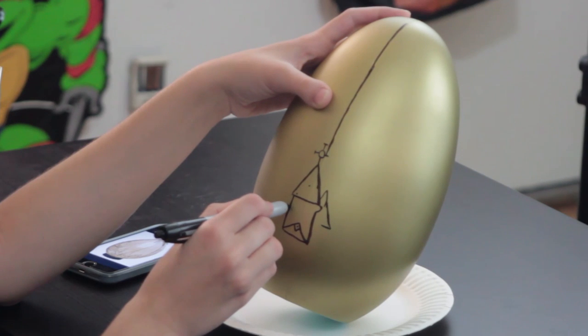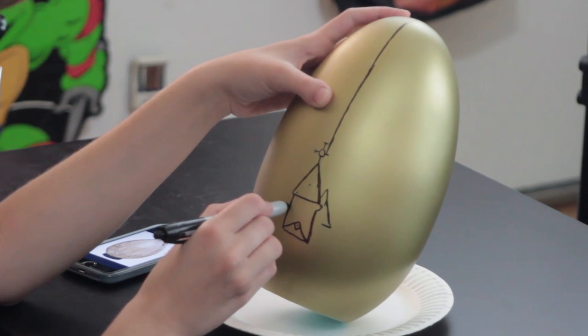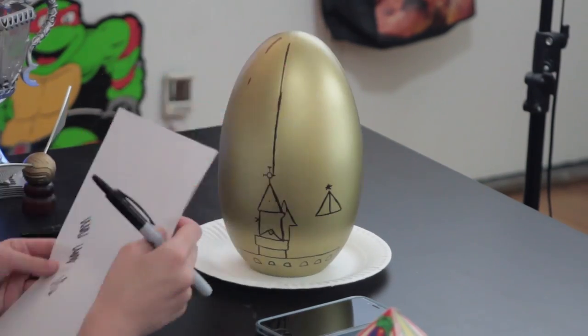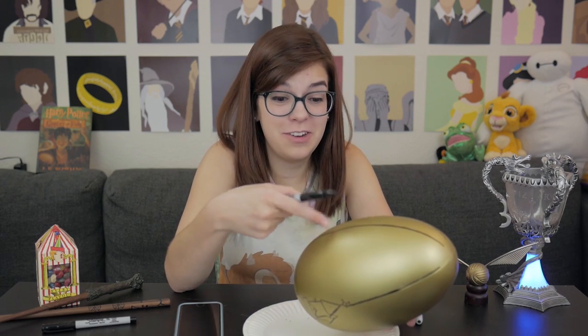The good thing with these drawings is that they're like nothing, so even if I mess it up, you can't really tell. Okay, there's some progress. Remember when Myrtle was, like, thirsty as hell when Harry was trying to figure out this egg?